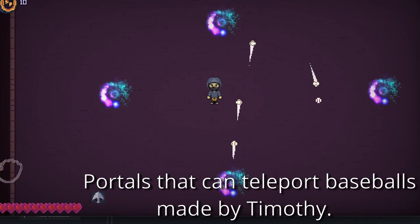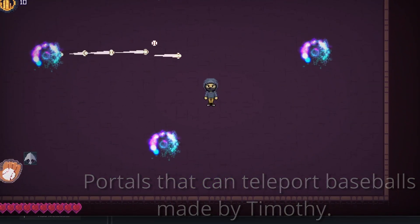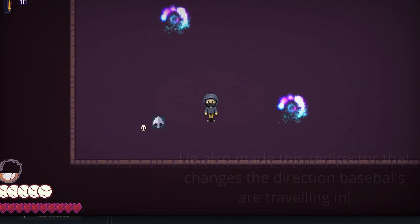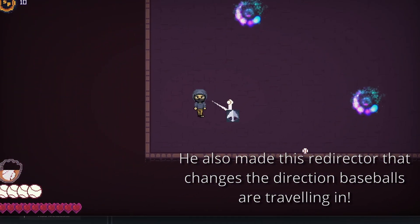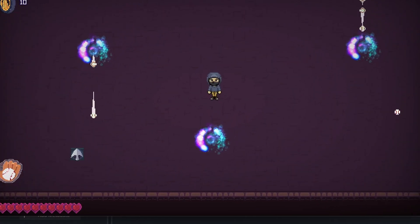Next are some level hazards made by Timothy. These are portals that teleport baseballs from one portal to another. They're very easy to set up for level designers, which is very good. And this is also a redirector, and it redirects balls towards a given direction.